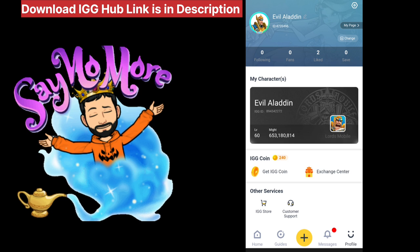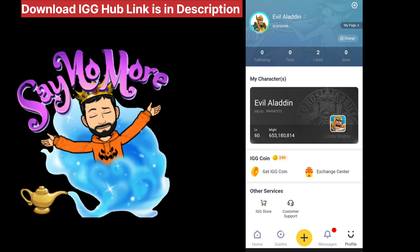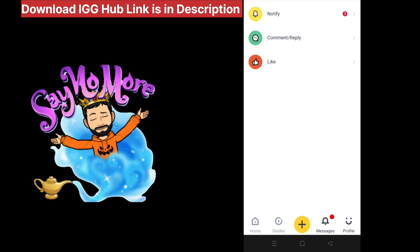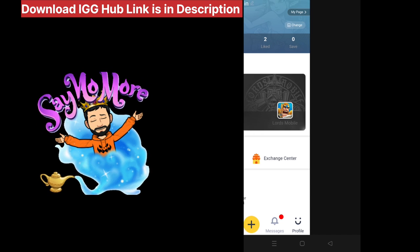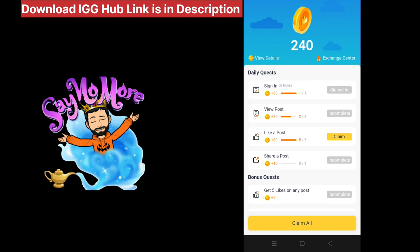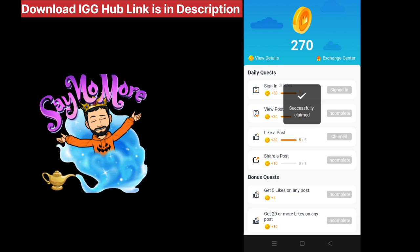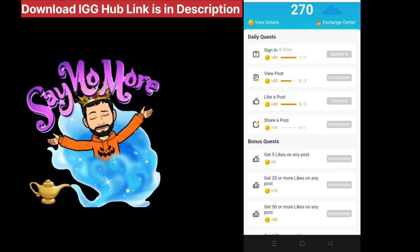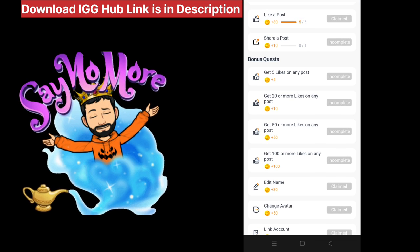Once you login, you can create and edit your profile. It automatically shows your player level and your might or power in game. There are two very important sections in this app: one is 'Get IGG Coin' and the second is 'Exchange Center.' In the IGG Coin section you can collect IGG coins, and in the Exchange Center you can use those coins to redeem free gifts in Lords Mobile.